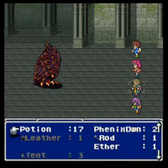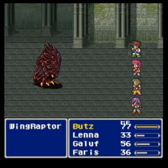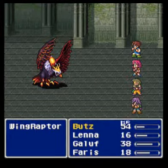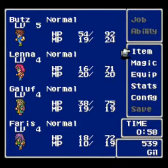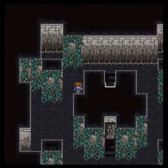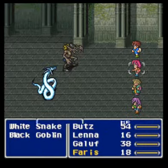I'll heal anyone under 30 HP. You should be defending — why are you drawing out the inevitable? I hate this shit. Use Take All — that's good. Preemptive attack! This is awesome.